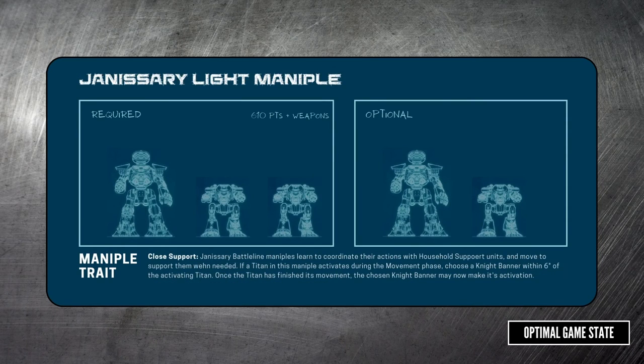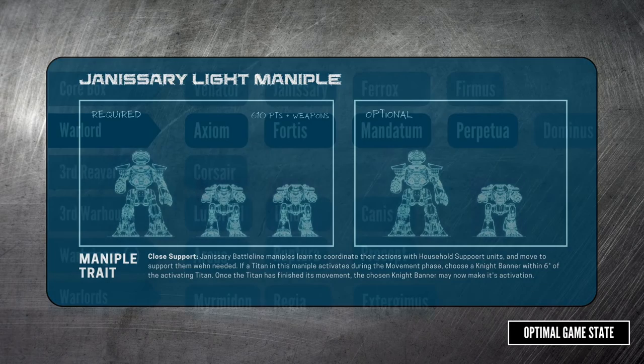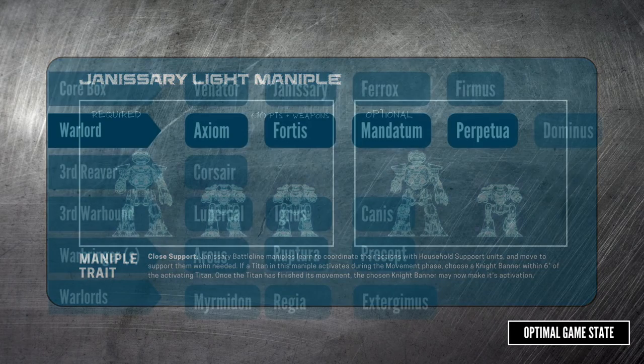The Janissary light maniple has the exact same makeup as the Ferox but a different bonus that lets you move a knight banner after you move a titan. Compared to the obvious bonuses of the Ferox, this might seem a little underwhelming, but sometimes what happens in the Ferox maniple is you charge your reaver into the target, but the target then just moves away and you don't actually get to hit them with your melee weapons. Clever play with the Janissary maniple stops that — you charge your reaver in, then your Cerastus knights immediately move in behind the target, pinning them in place so they can't get out.